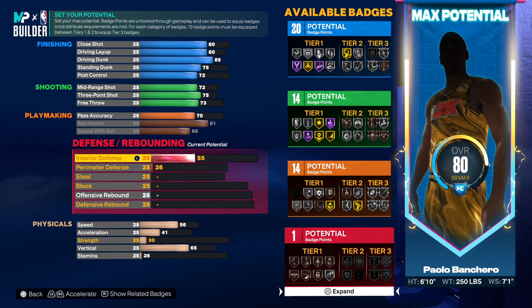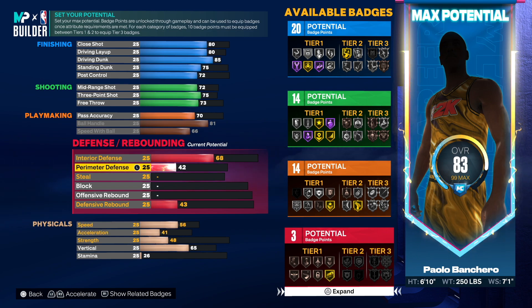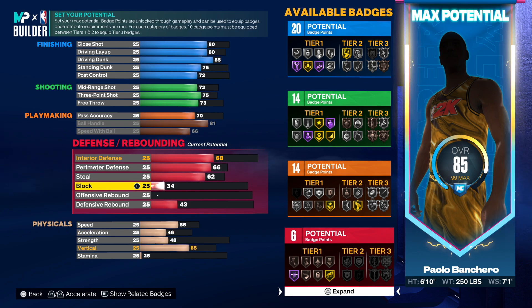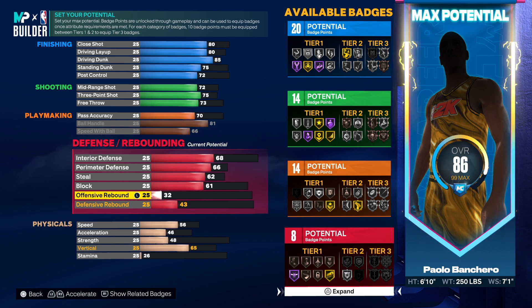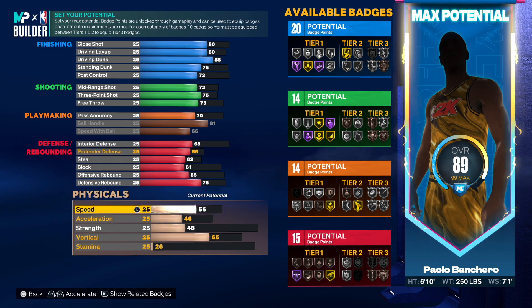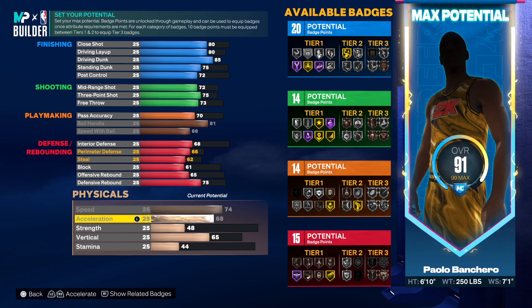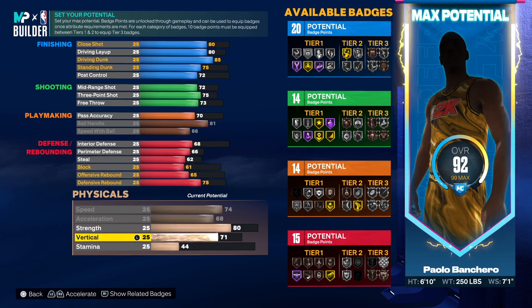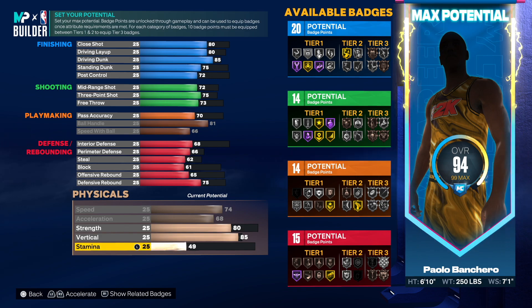Interior defense he had a 68, so that's what we're going to go to. The perimeter was a 66 and the steal was a 62. Now the block, you want to go 61. And then you want to go 65 on the offensive rebound, and then the defensive rebound you want to go to a 75. That's going to give us 15, so this build is balanced. Now you want to max this out. He had 80 speed and acceleration but we're not going to be able to get that unfortunately. The strength was 77 but we're just going to go 80, he had an 83 vert so we're just going to go 85, and the stamina is 90, so that's what we're going to do.